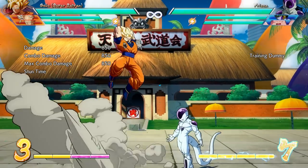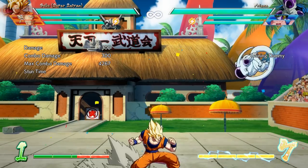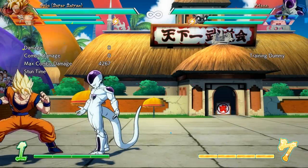Try not to get too hung up on that for now though. You also have your super dash, which is done by pressing your heavy and ki attack button at the same time. This move allows you to dash right towards your opponent, and it also deflects normal ki blasts. Remember, it doesn't deflect ki beams like the Kamehameha.